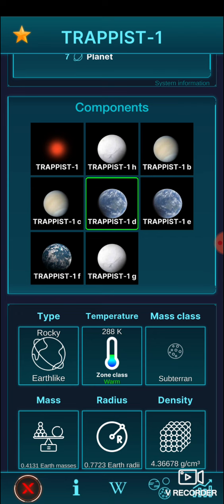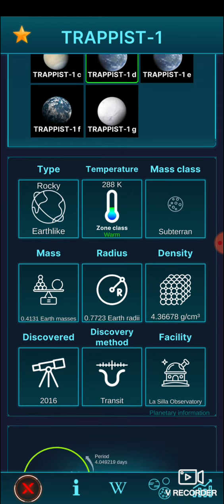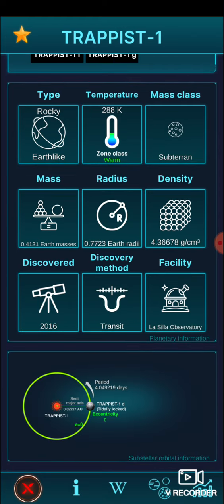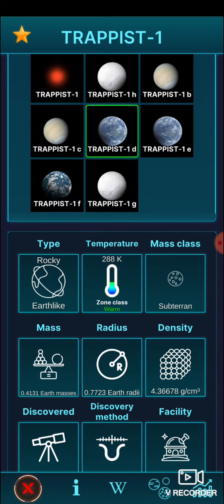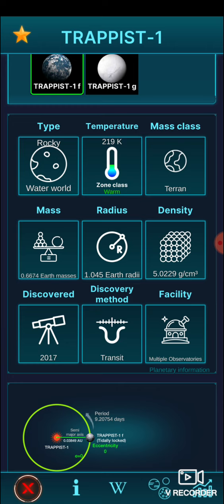Let's see the 1e one. Discovered in - oh did the other one say it was discovered 2016? So we just discovered them, they're only like six or seven years old. Last one after the water world - so this planet has water.